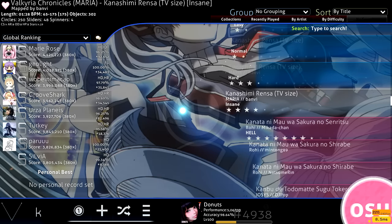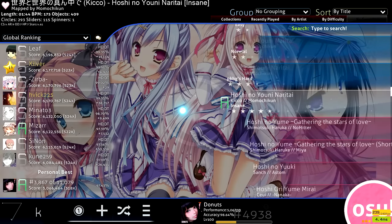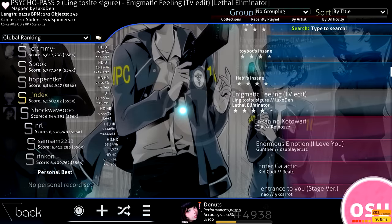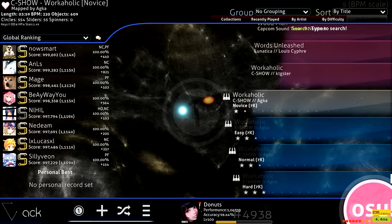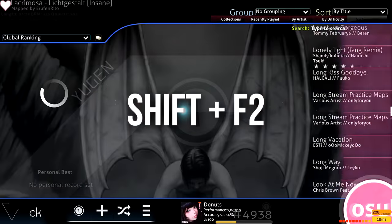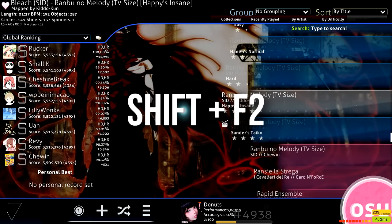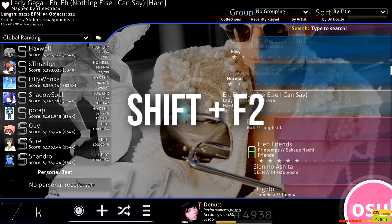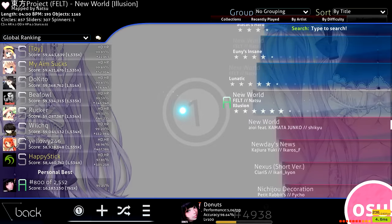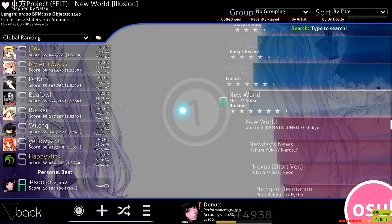Number nine is how to undo a random select. When pressing F2 to scroll through random maps, we've all had the moment where we find a map we like but accidentally press F2 again and it randomizes. To undo this, just hold Shift and press F2 again — it will go back to the previous randomly selected song.